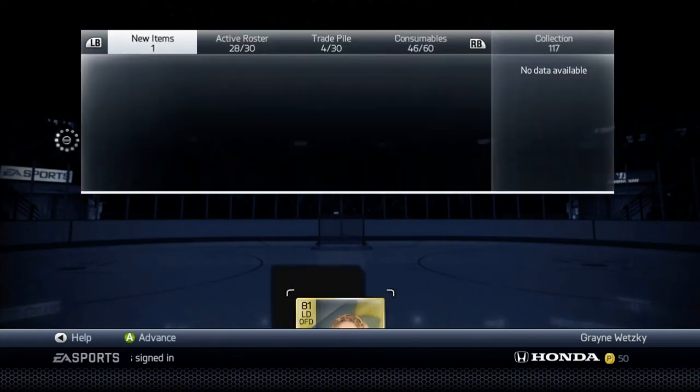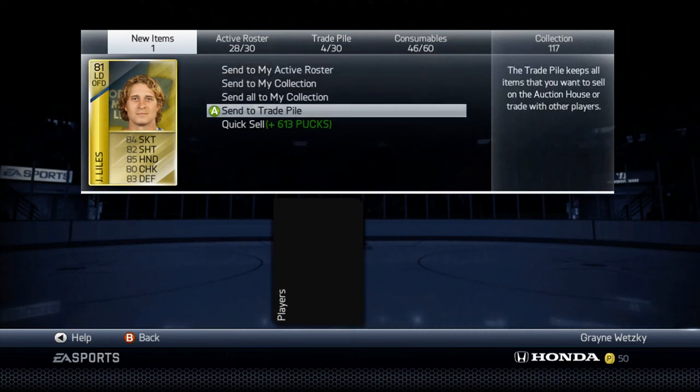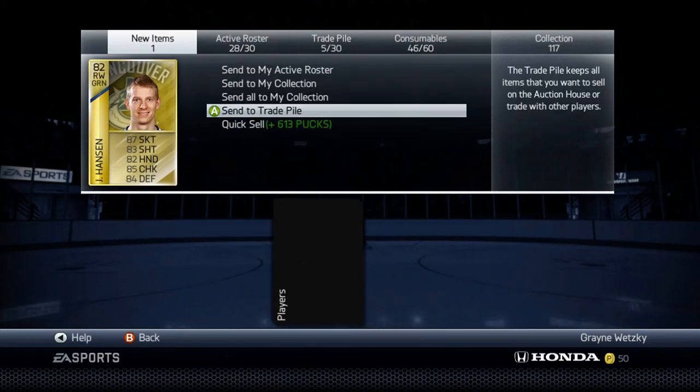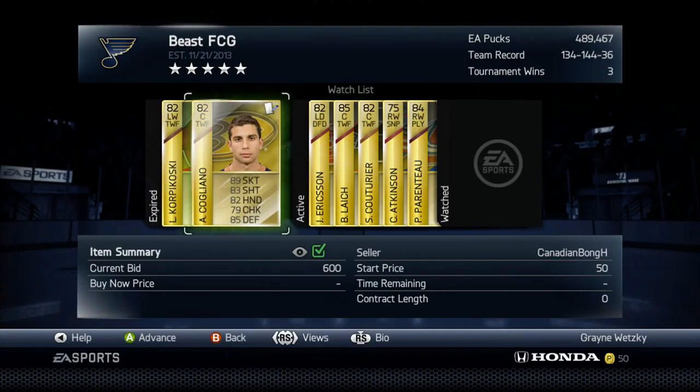So I just got Lilies — I can't even pronounce that — but yeah, I sent him to my trade pile. And you know, even if you lose those auctions, you'll make your money back — I mean, they'll send you the pucks back. The bid money will stay with them until you actually lose the auctions. So that's kind of cool.